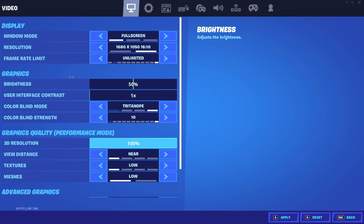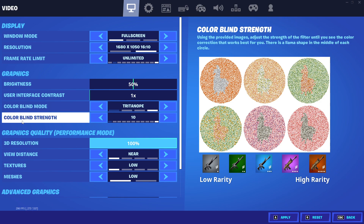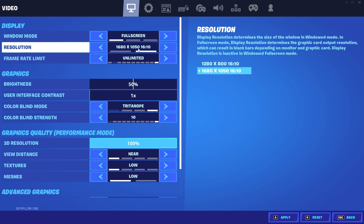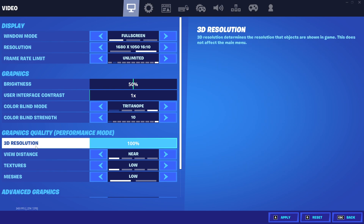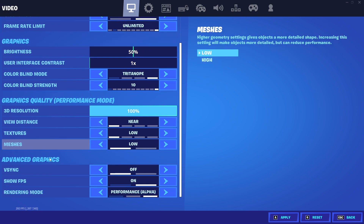For brightness in graphic settings, I recommend setting it to 50 percent. For color blind mode, set it to Tritanopia, and the color blind strength set to 10 percent. For view distance, 3D resolution, textures, and meshes, set them according to your PC specs. For a low-end PC, use low meshes with Performance Mode and all low settings. For a high-end competitive PC, I also recommend these settings.